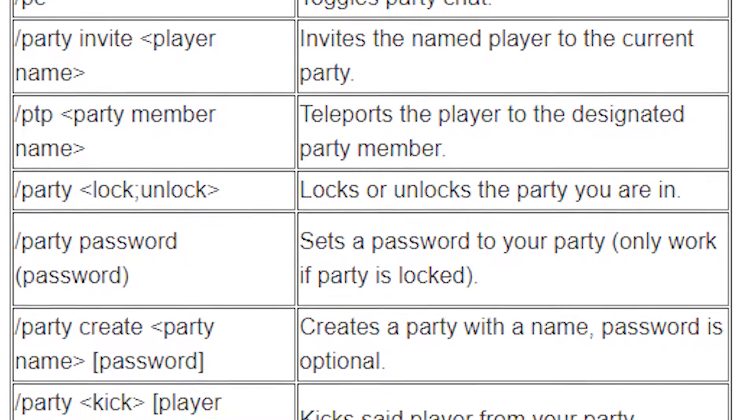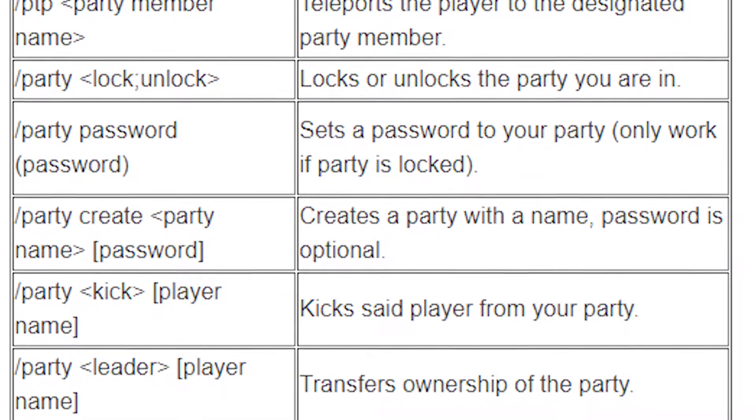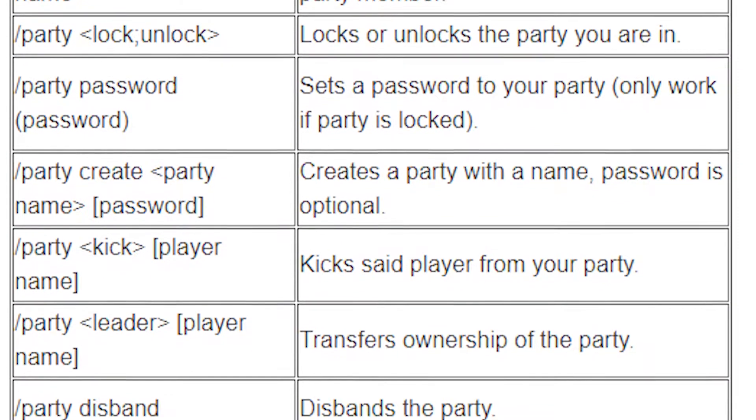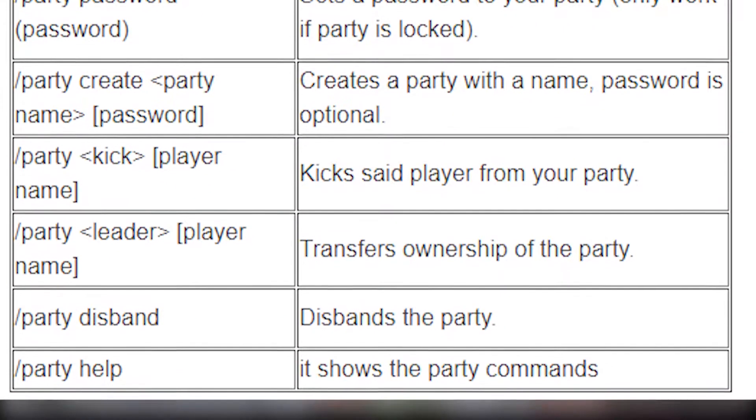If someone in your party is causing problems, feel free to kick them out. If you need to join someone else's party temporarily, you can change the leader to someone you trust and then when you come back they can make you leader again. You can also disband your party. Parties have hidden features including party chat, party teleport, alliances, item share, and XP share. We're going to talk about item share and XP share because they are the most important things in the MCMMO party for Gridcraft.